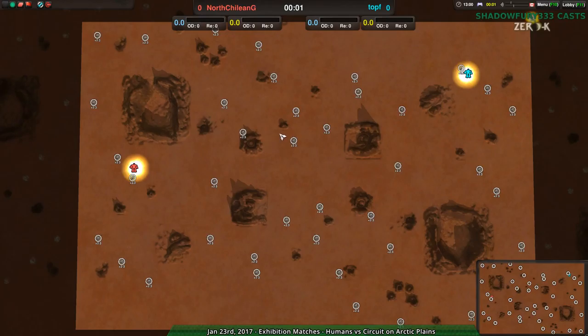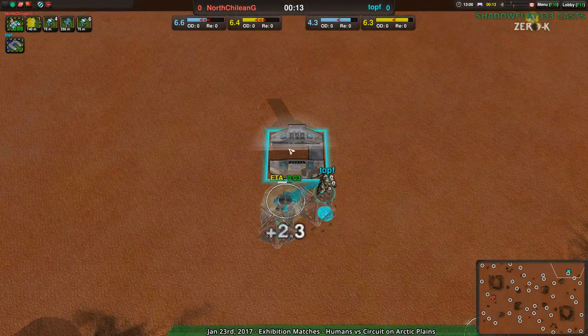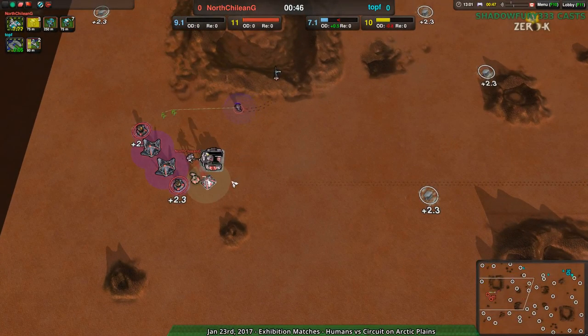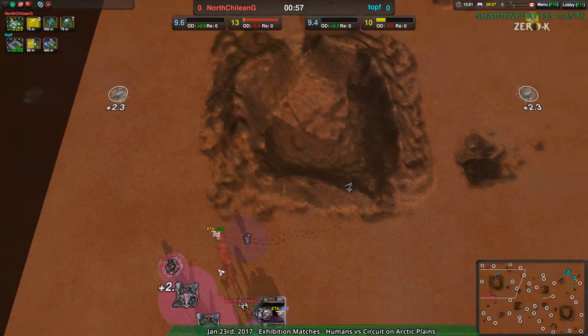North Chillingy is going for Shield Bot Factory on Red Comet — a little bit of an unusual strategy, not a bad strategy necessarily, but a bit unusual. And Hovercraft for Toph, who is starting out in a bit more of a defensive position. North Chillingy starting out in the center. For those who haven't seen Red Comet, you can start anywhere along the west or eastern side — western for the western player, eastern for the eastern player. Most of the time people start in the corners because that's more defensible, as Toph is doing.